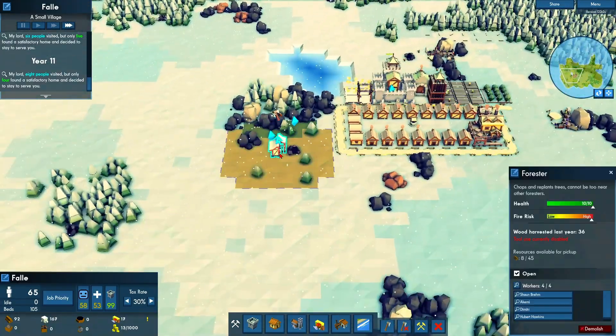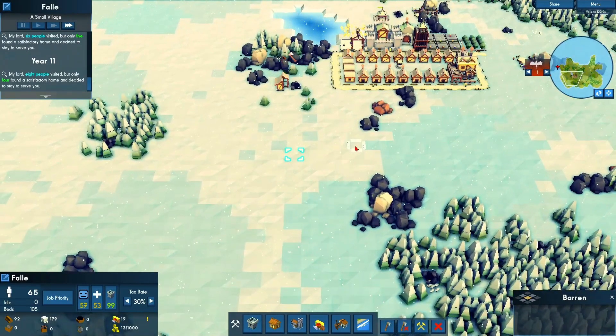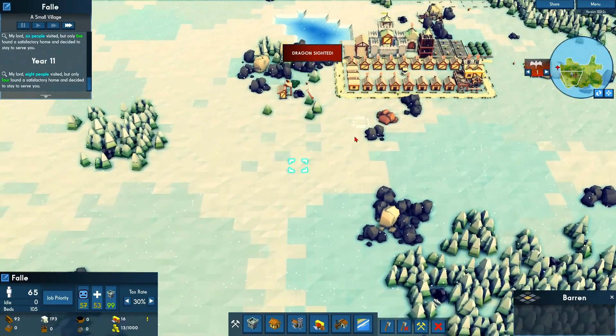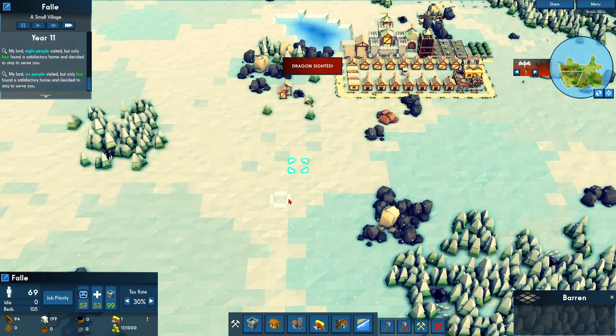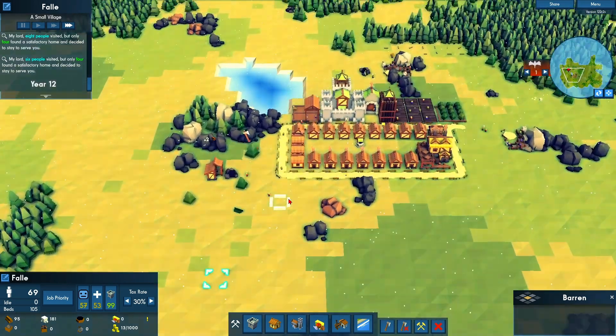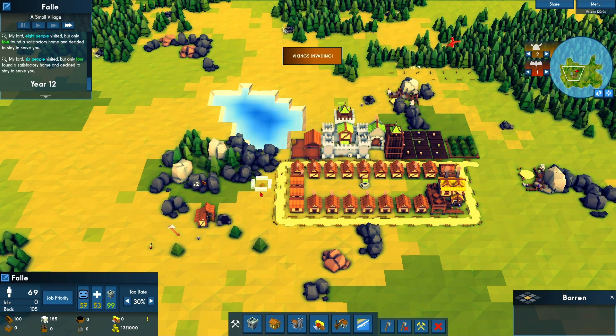I'm going to make foresters all along here, and I'm also going to have charcoal makers and sell the charcoal, which gives me money. If you want an easy money production, selling charcoal is an easy way especially early game. I also want to change the manors and expand our defenses with wood walls.